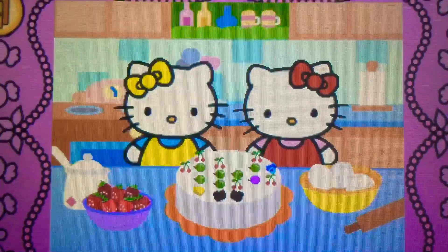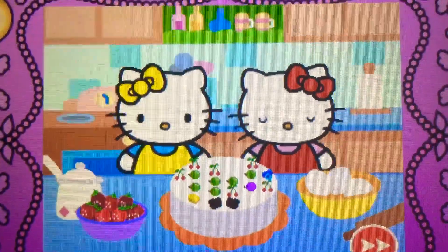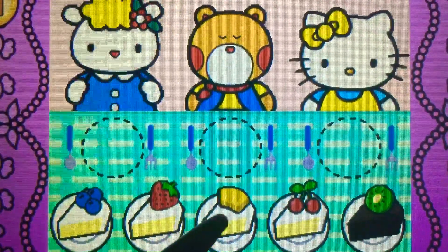Look! Hello Kitty's cake is beautiful. Come on! Hello Kitty wants to share cake with friends. Watch carefully. Remember what each guest wants before the time runs out. Drag the correct food or drink to each character.